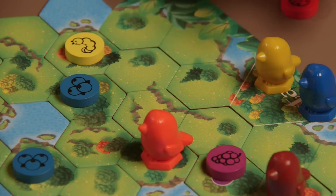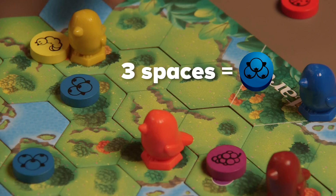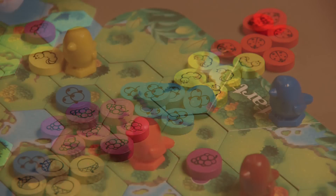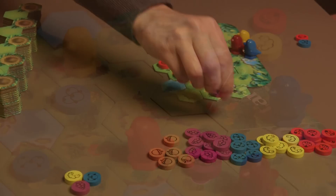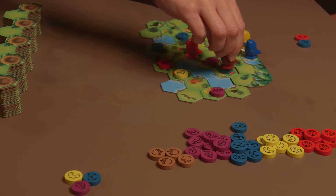In Eat and Tweet, the number of spaces moved equals the amount of energy used. After landing on a space, each player must remove the right amount of energy from his own supply and add it to the main supply. After paying for the trip, the player may take the chip from the space he landed on and add it to his own supply. Players must always turn in the energy for the trip first and then take the new food energy chip.